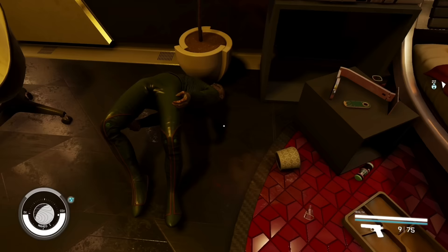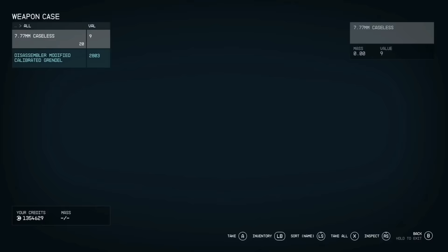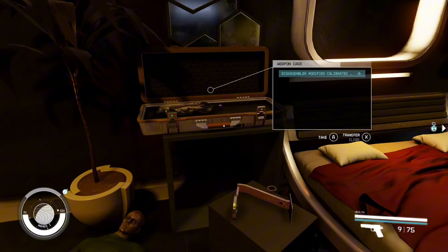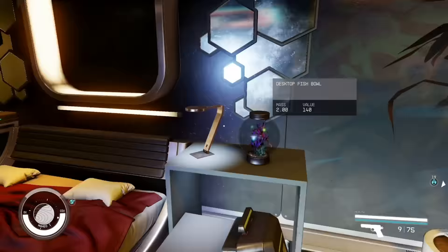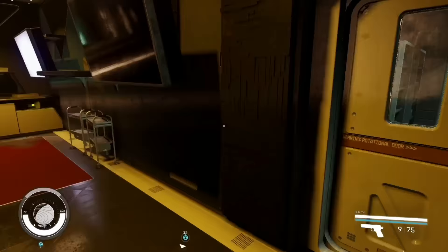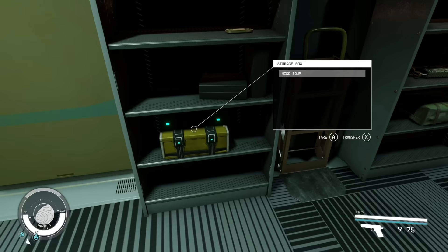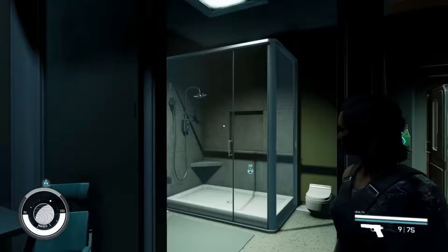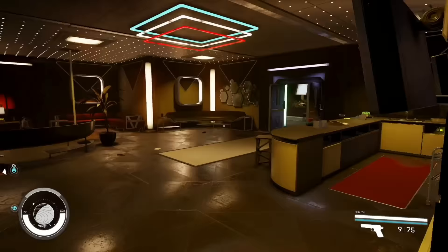Don't forget you can decorate this place. Drop items you pick up from other places, move them around, and decorate to your liking. While you can't do outpost-style building, you can still drop things like pencil holders and miscellaneous items to make the space your own.